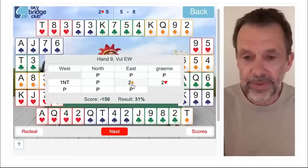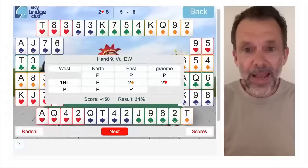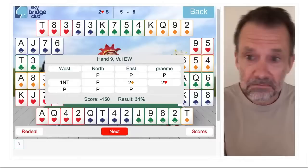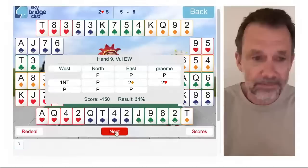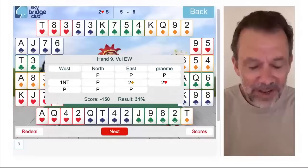I was a little disappointed to see all those diamonds in the North hand. This is sort of a balancing auction — the opposition were doing the bidding and I backed in at the last minute just because I didn't want to defend. It turns out defending would have been better. Had I been able to make a takeout double, North may have chosen to pass anyway and we would have defended two diamonds doubled. For what it's worth, I love these part-score battle auctions — they're much more fun than games and slams. Sometimes you can be quite aggressive, and sometimes it all turns to custard, but I like it — it's fun.